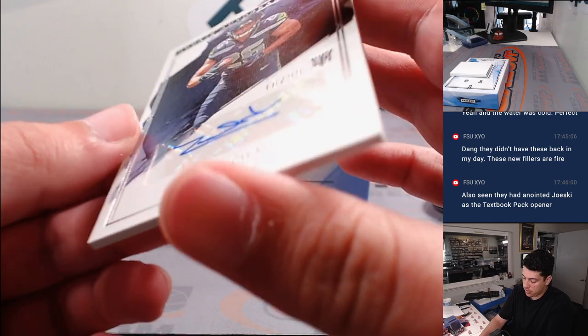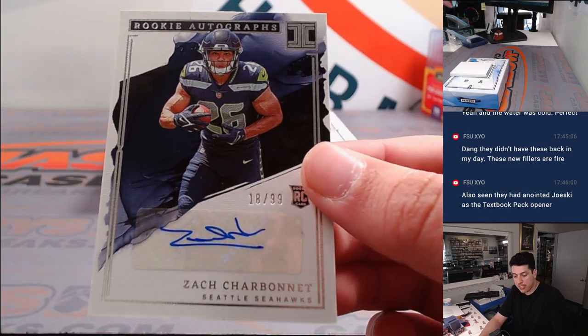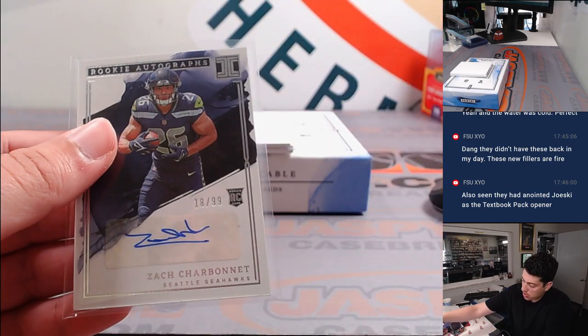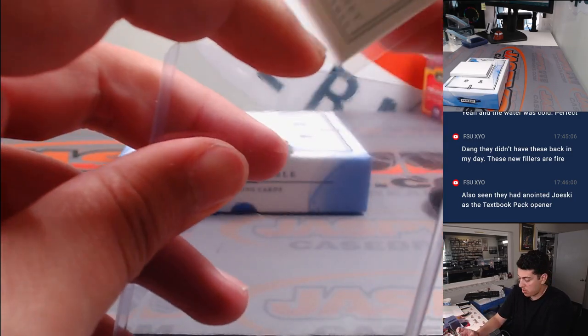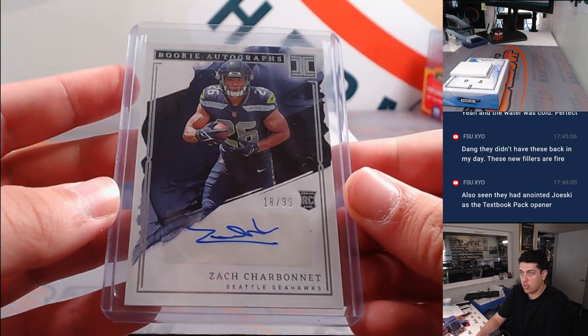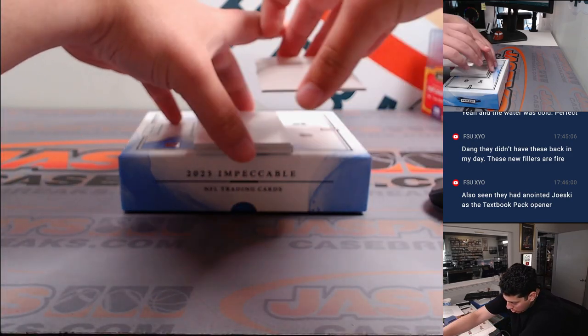Zach Charbonnet, 18 out of 99 — Seattle is Adam S. 18 out of 99 there. I think we have two cards left.